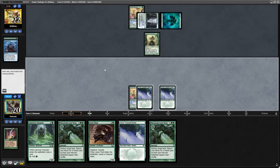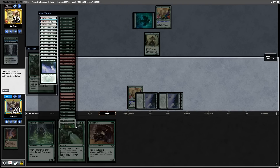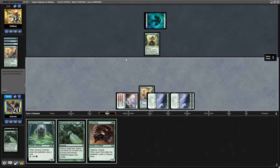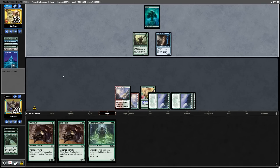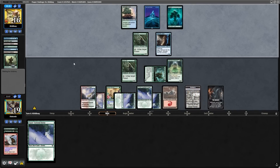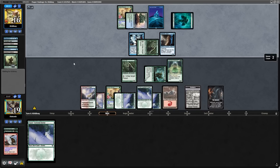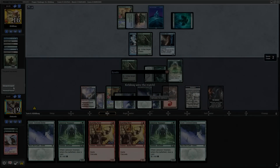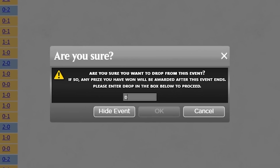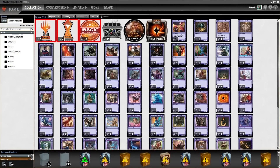In round four we managed to get insane value with Acid Moss destroying a land with a Utopia Sprawl on it, but the opponent was playing the defenders combo deck, meaning we couldn't disrupt their mana when we had the Stone Rain heavy draw — it was very awkward. We lost round four because the opponent assembled Utopia Sprawl plus a forest plus Arbor Elf plus Freed from the Reel on the Arbor Elf to make infinite mana and venture into the dungeon infinite times with the Doorkeeper. From there there wasn't really anything else I could do but drop from the tournament — it just wasn't my day for the Pauper format.